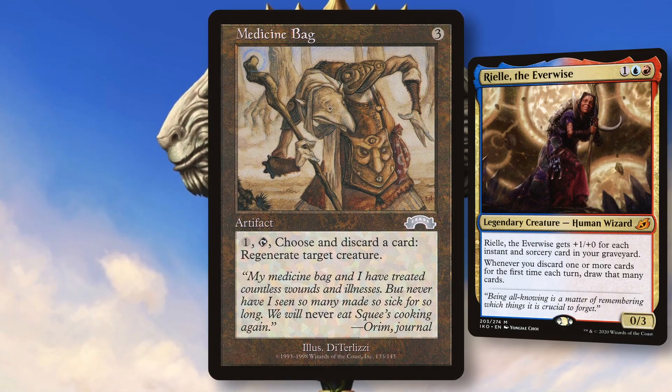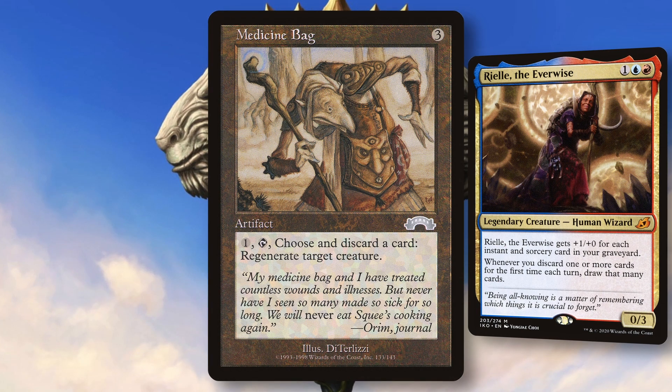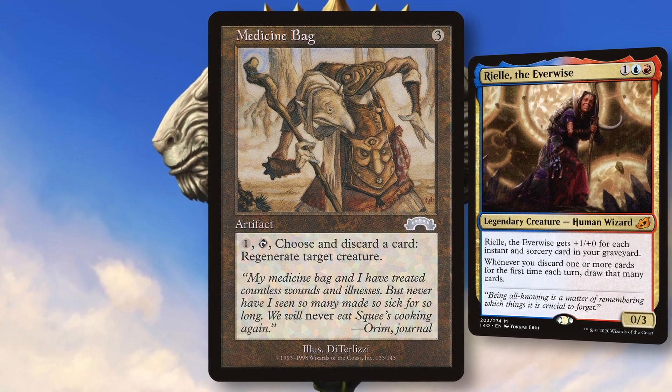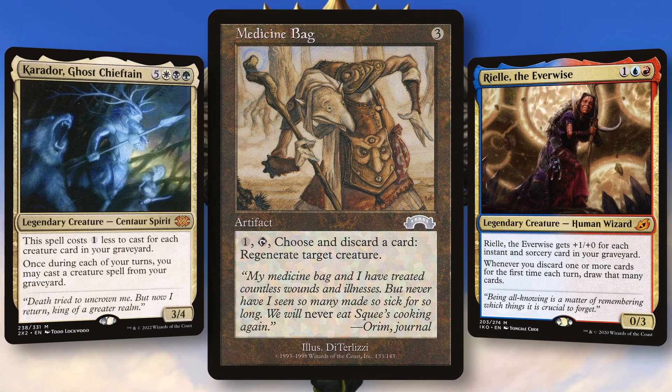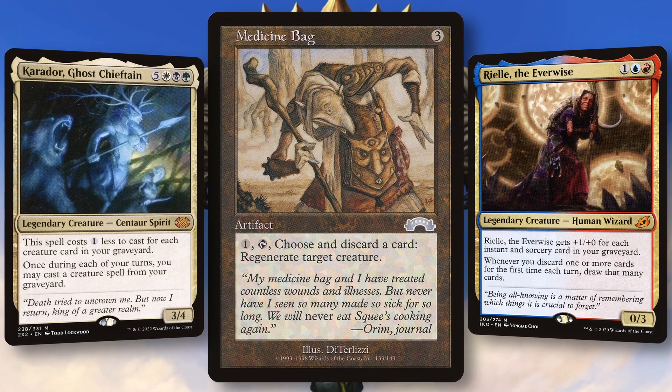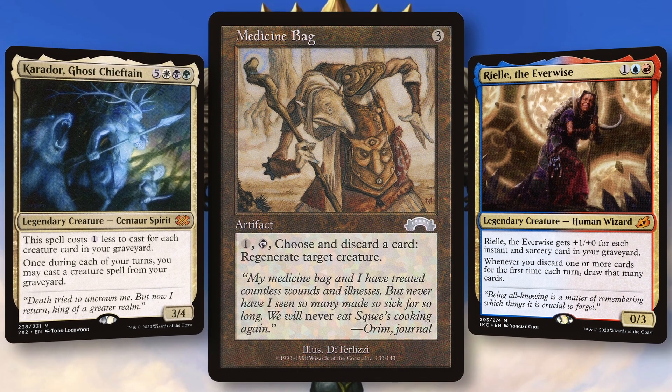Some commanders that come to mind are Rael, caring about how many instants and sorceries are in your grave while being a large creature on board that we can protect with the regeneration. Also, reanimation commanders like Ghost Chieftain seem great with this — protecting your commander with regeneration while filling the grave, and also being able to protect the big things you reanimate from the grave.